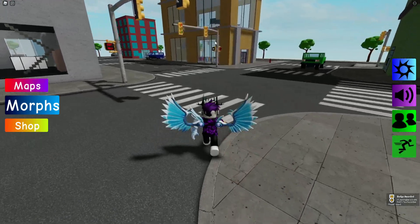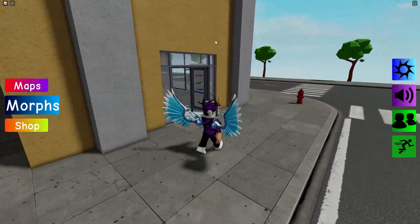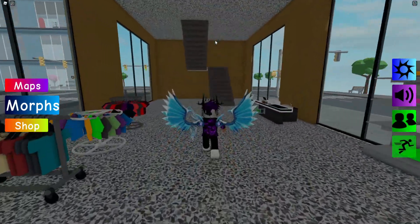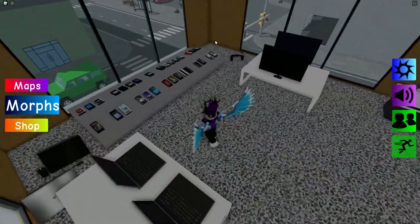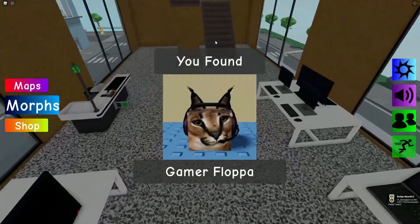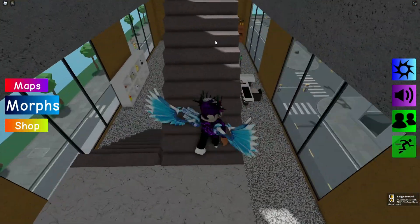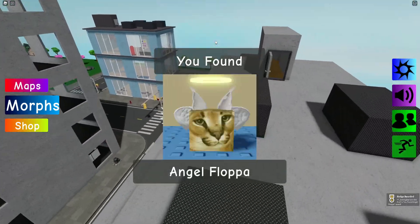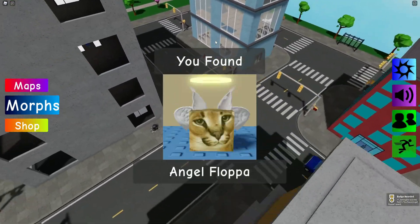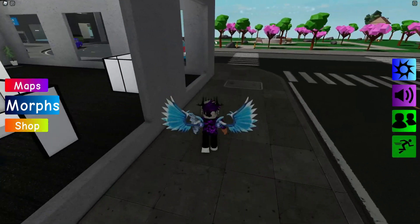Moving on, we're going to go all the way over to this yellowy-orange building. Come upstairs and we'll find the Gamer Flopper — claim that one right now. Then go up another floor to the roof where we can find the Angel Flopper.